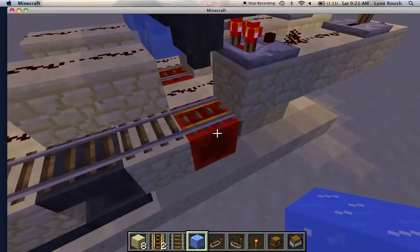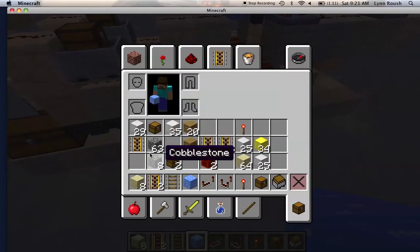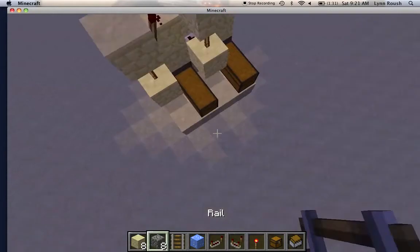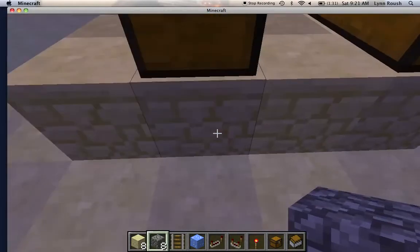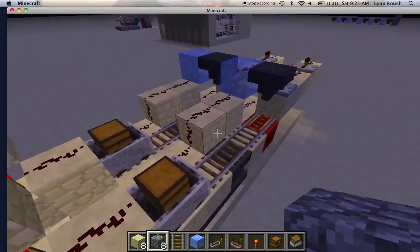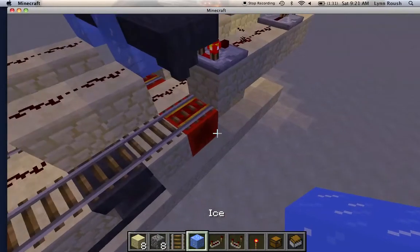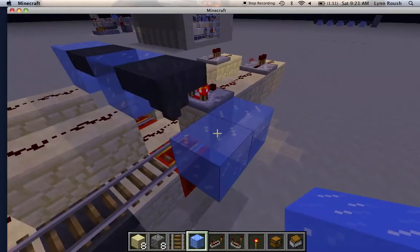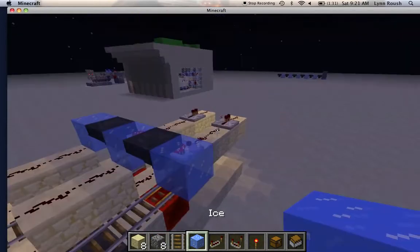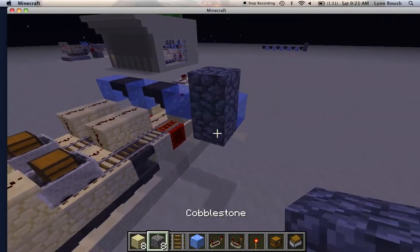Now this is how you make the stream. First I'm just gonna get my cobblestone and place it there so you know which items are being sorted. Then what you want to do is place ice like this, since this will be your stream.